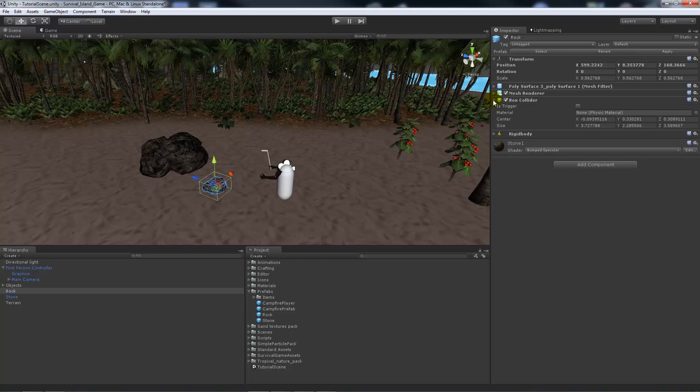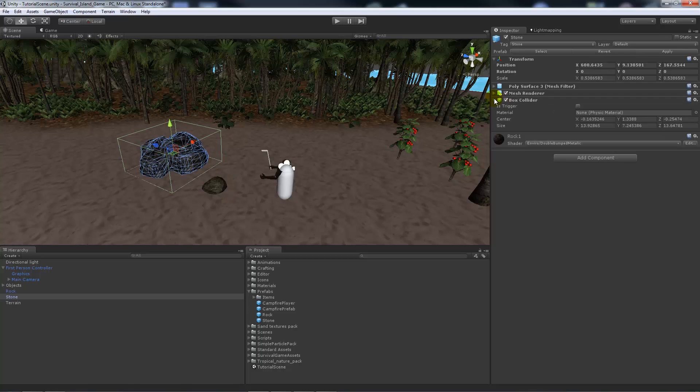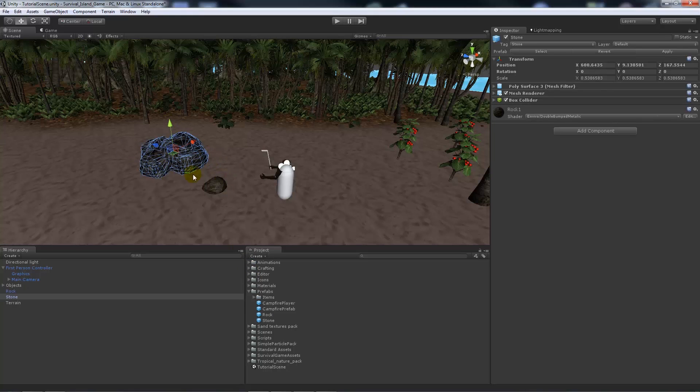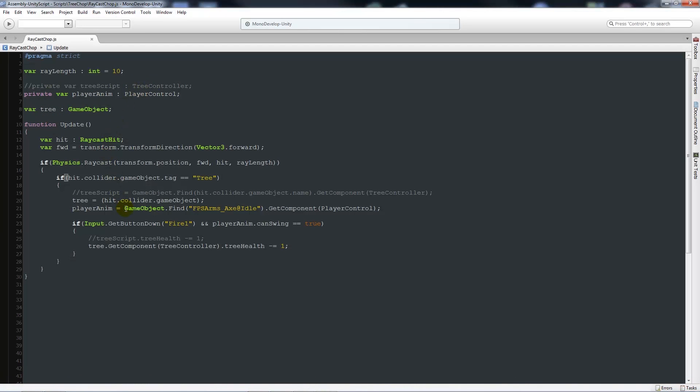Both prefabs have a box collider, which is an effective way to handle collision without using a mesh collider, since a mesh collider is more taxing on the game engine. We've got those two prefabs, and now we're going to add a script - one script added to the large stone itself which will control spawning of the little rock and dealing with its health. We'll go back into raycast chop to write the raycast element.